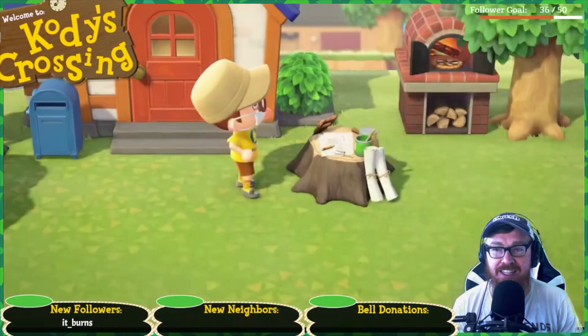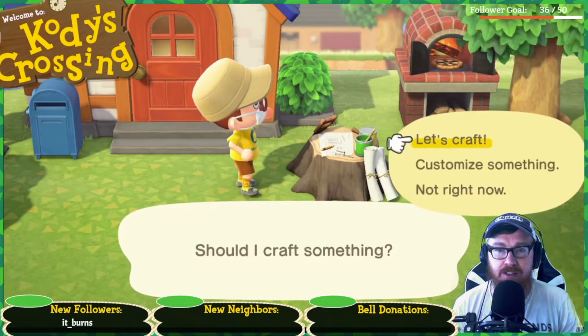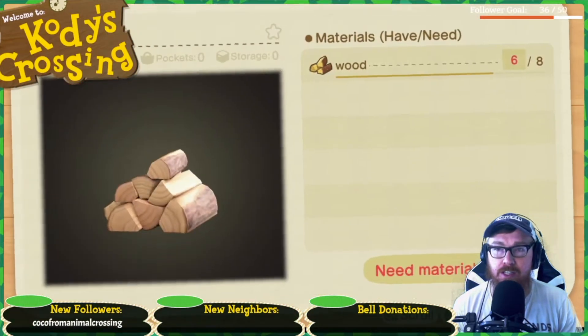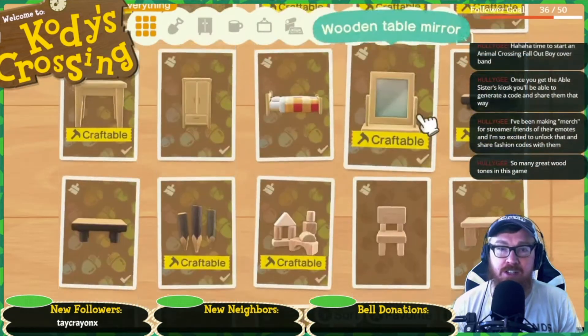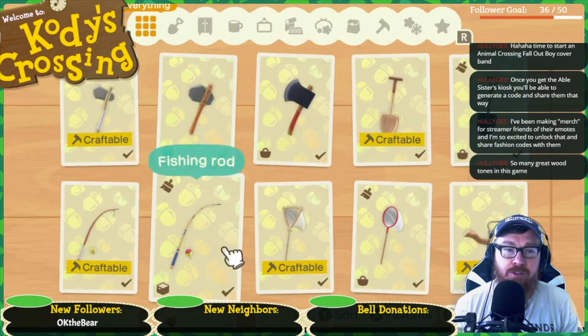So you can have firewood stacked outside your house. Does that take regular wood too? Yeah, regular wood — and that's wood as well. Alright, so let's craft our fishing pole first.